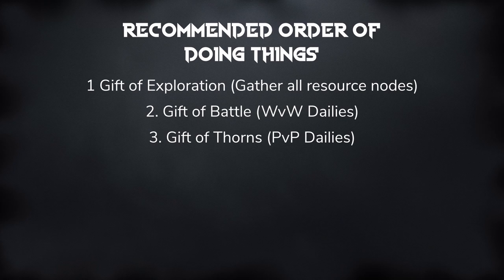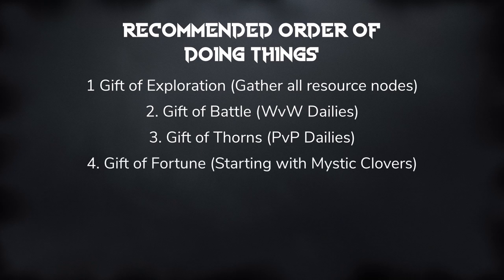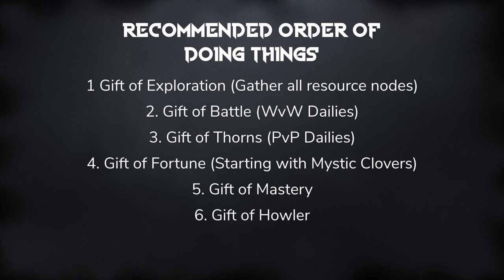When you are doing the Gift of Exploration, you should make sure that you have gathering tools equipped and that you gather every single resource node that you run past. The next thing that you should focus on is the Gift of Fortune, starting with the Mystic Clovers, as the recipe may also return some of the other Tier 6 materials that you need. After doing the Gift of Fortune, you should focus on the Gift of Mastery. Next, do the Gift of Howler. Lastly, we have the Precursor. I generally like to put in a buy order for a Precursor when I start the process of creating a new legendary weapon, but I know that a lot of other players like to do it at the end, so it is up to you to decide when you want to get the Precursor.